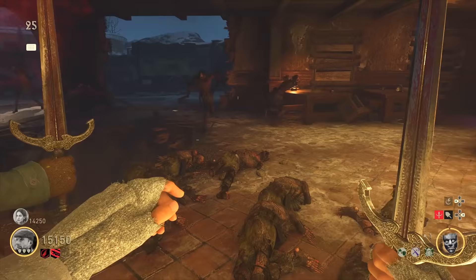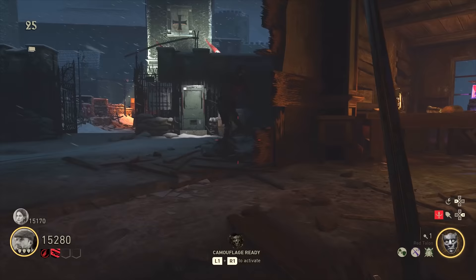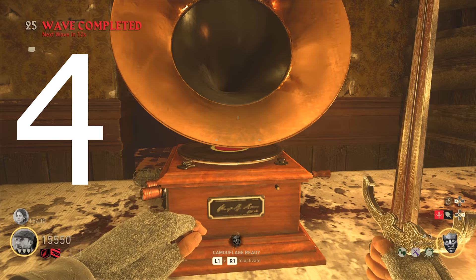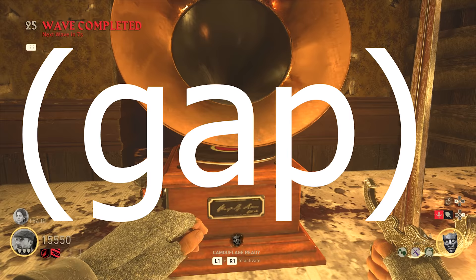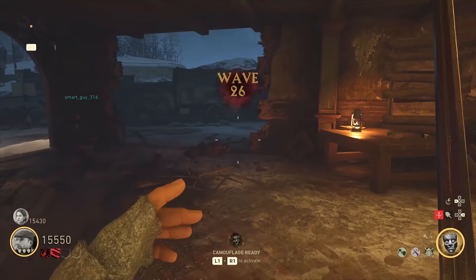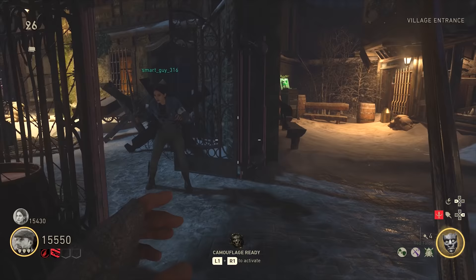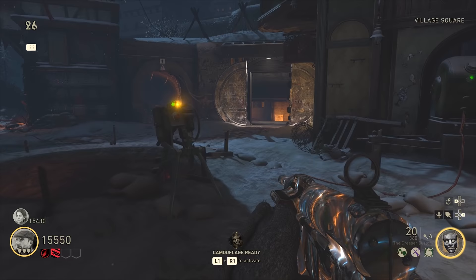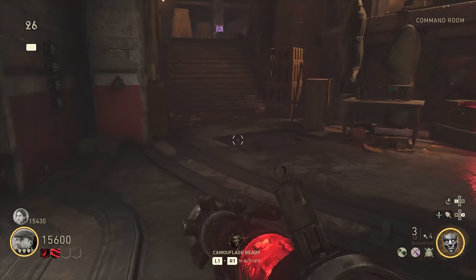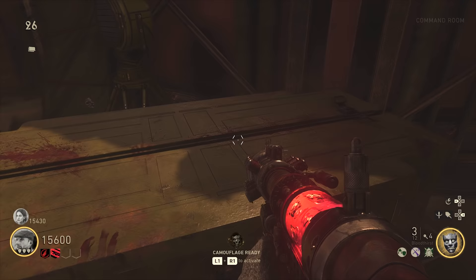Once the tune the gramophone is playing changes, ignore the tune itself and focus on the taps you can hear in the background. There will be four numbers tapped out — listen to the sequence, try to figure out where it starts and ends. There'll be a little pause in the middle to help you, then note down that four-number combination — something like 4, 5, 2, 5. You can also look at the side of the gramophone for lights that flash green, with red marking the end of the sequence.